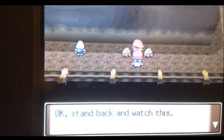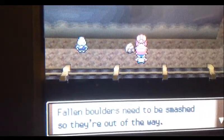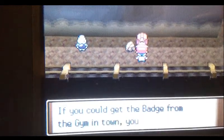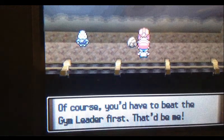Yep, one guy doesn't belong and I think it's this guy. Let's talk to him. Okay, stand back and watch this - using the hidden move Rock Smash. A boulder blocking your way - wow, it added a smoke effect. Falling boulders need to be smashed to clear the way. If you get the badge from the gym in town you'll be able to use this too, of course you have to beat the gym leader first. That'll be me. Now, he snuck his book onto work - I hope you don't get fired buddy.